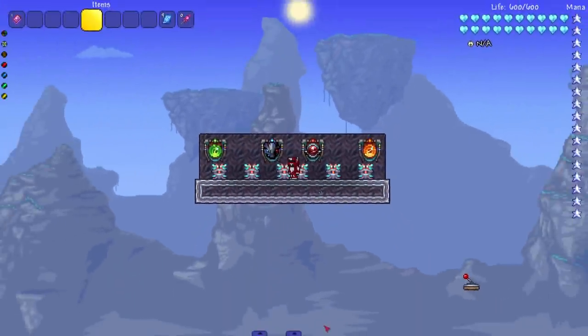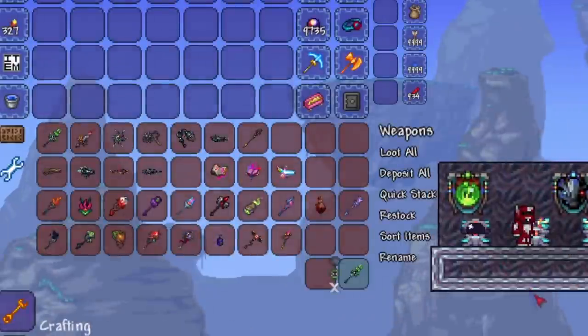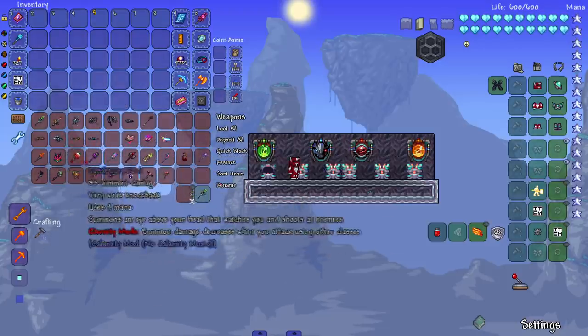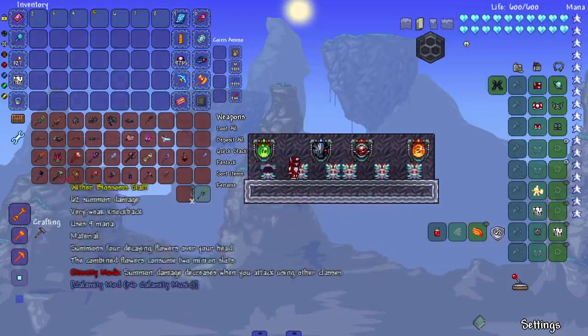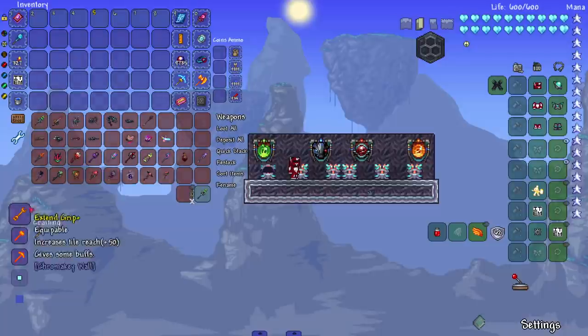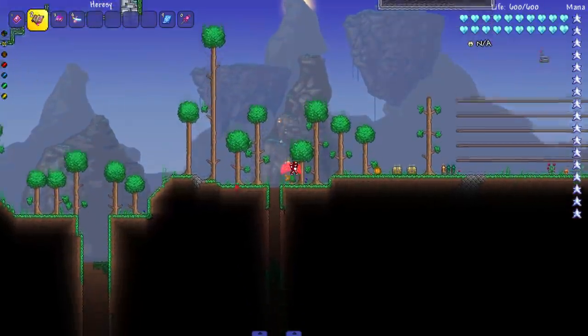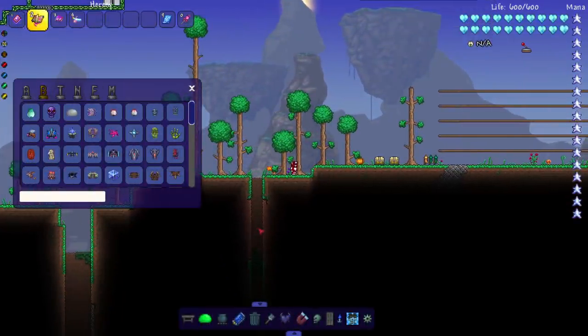Hey everyone, the new update for the Calamity mod has finally dropped. The changelog for it is gigantic — check it out for yourselves. I'm obviously not gonna go over everything in this video. I'm gonna go over the things that I think are exciting and cool that they added in. Starting with the weapons, we're going over every single weapon here. This might be like a majority of the video. The coolest thing about all the weapons they added is I organized them by melee, rogue, ranged, and then summon. Look how many summon weapons they added — you love to see it. Let's start with the mage weapons since there aren't that many of them. Most of these weapons are post Moon Lord, which is probably the best feature about Calamity — how much it expands post Moon Lord.